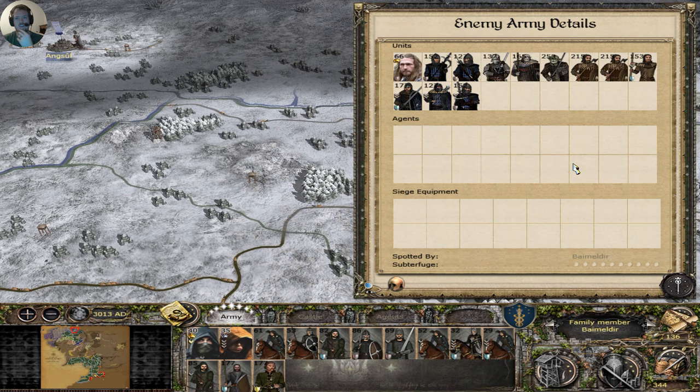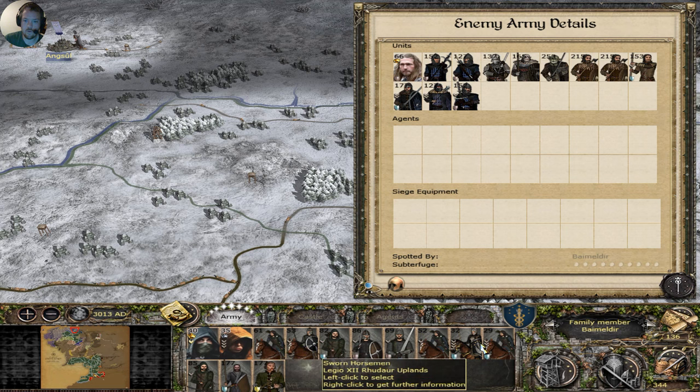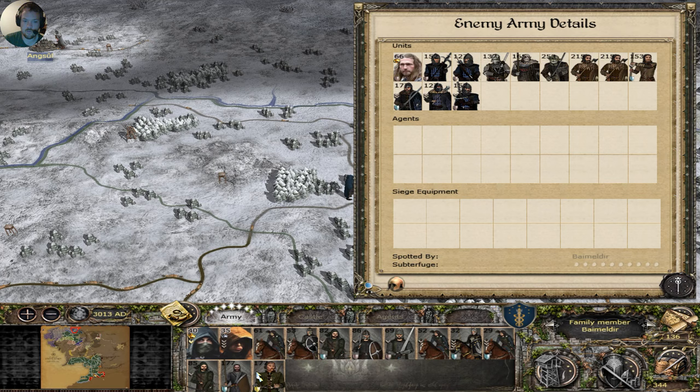We shall engage. They have no archers other than one longbow. We have one, two, three, four archers — we can skirmish them down. We have one, two, three... five units of cavalry.